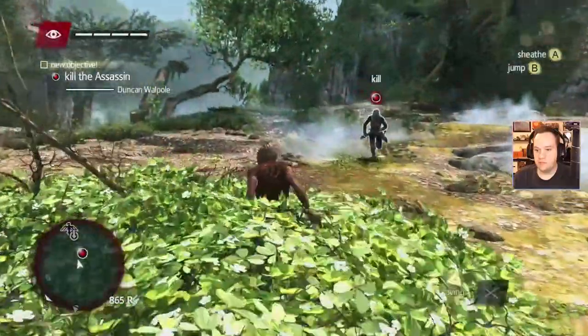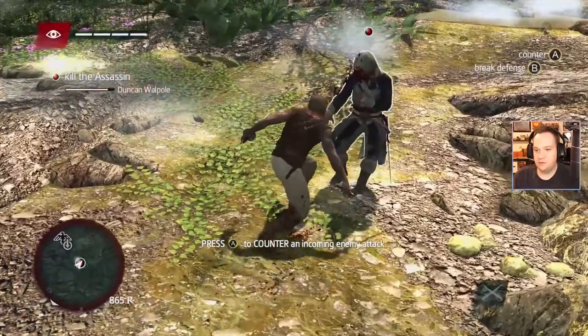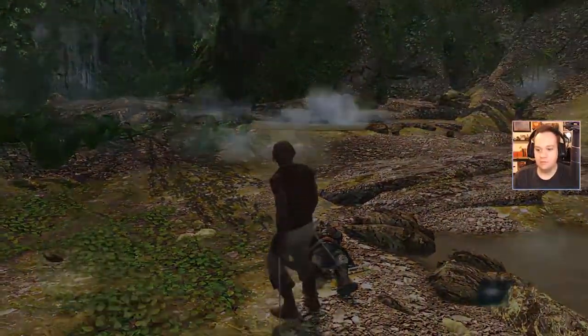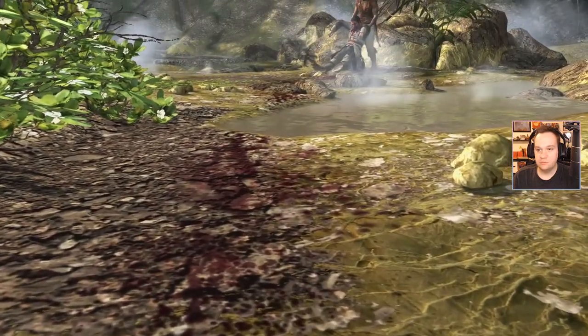And the first thing we're going to do is kill this guy. Okay, swords out. Aid a counter — okay, I don't see him doing anything to me except dying right now. Goodbye. I can pick up his sword — I'm going to pick up his sword. Does it have stats? Probably.